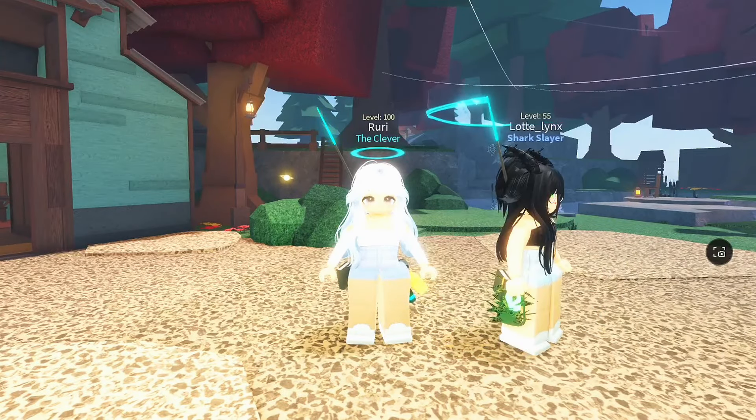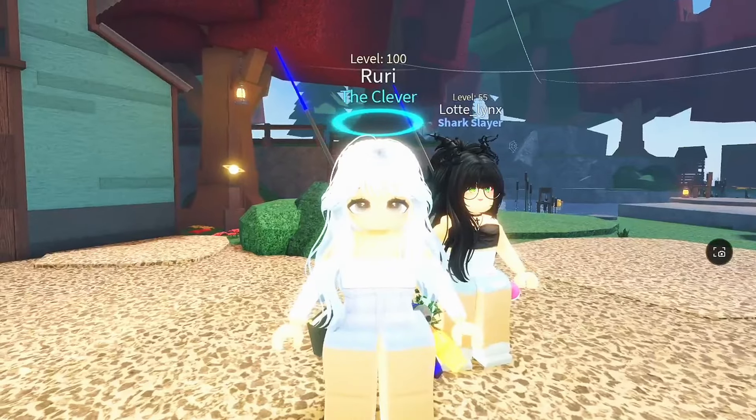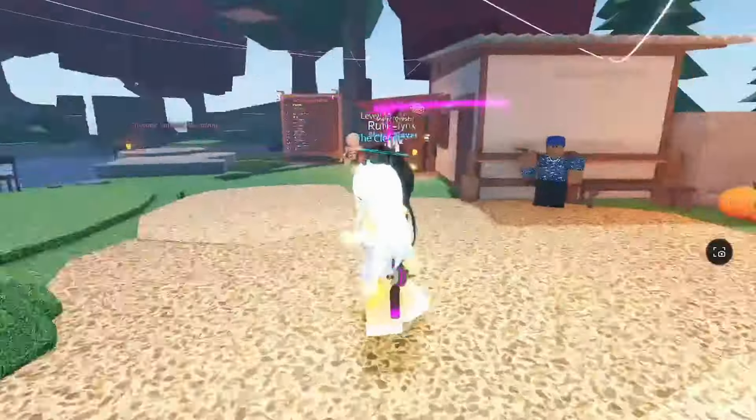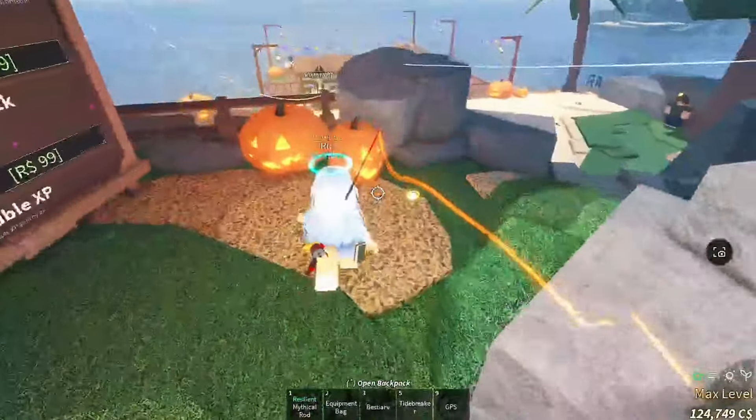First things first, before we set out you're going to need diving gear. You can grab it at the spawn or pick one up when we get to our destination. Trust me, this gear is essential. You'll need it to dive without running out of oxygen.